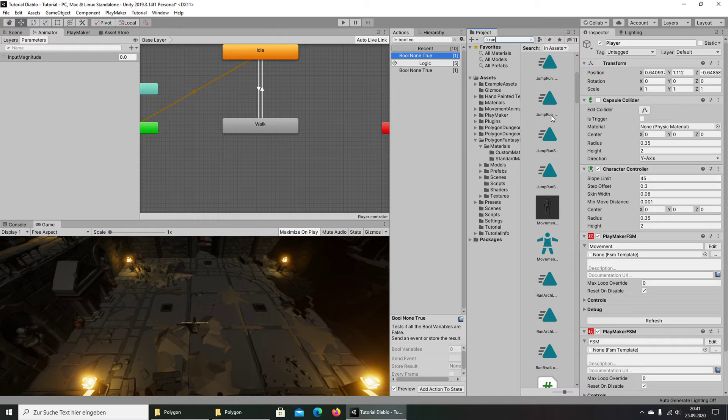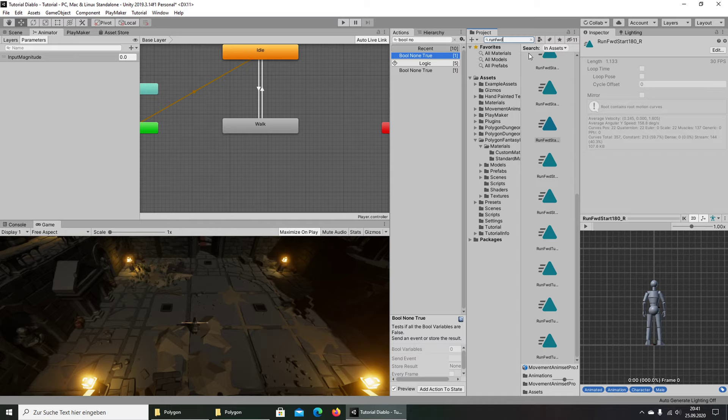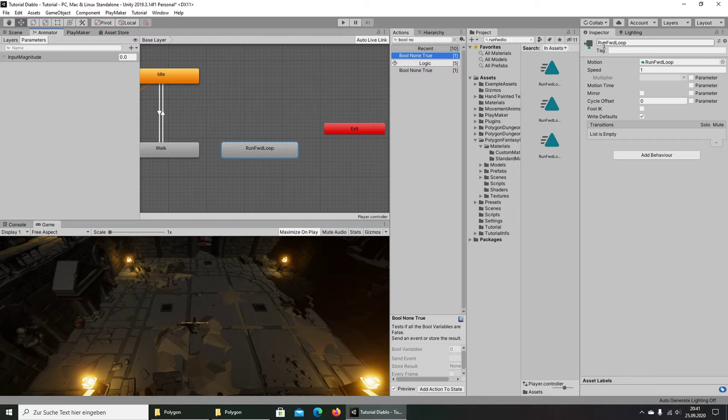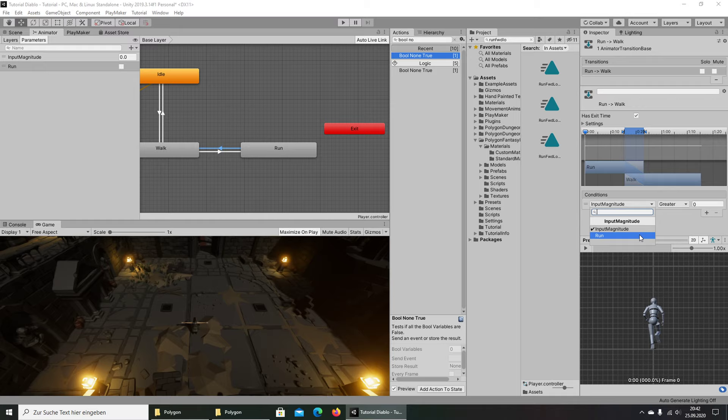I'll put links in the description for all the assets I use here. So we need the Run Forward loop animation. I also add a new Bool parameter called Run, then make transitions: from the walk state, when Run is true and input magnitude is greater than 0.1, transition to run with no exit time.